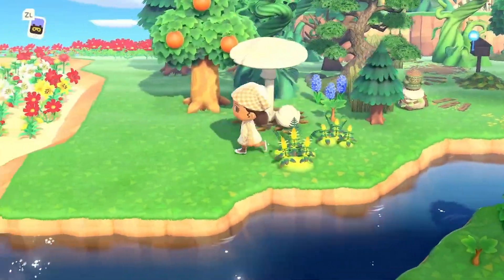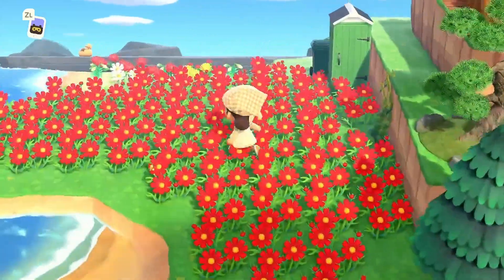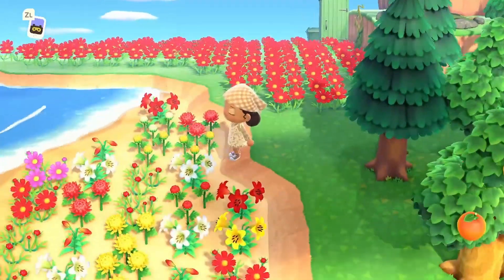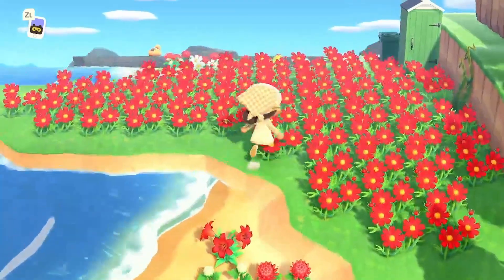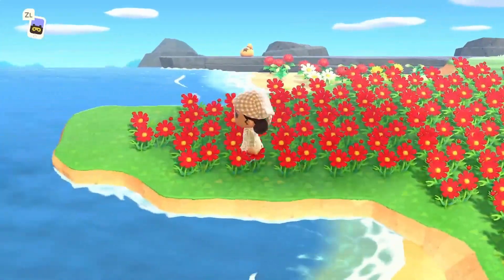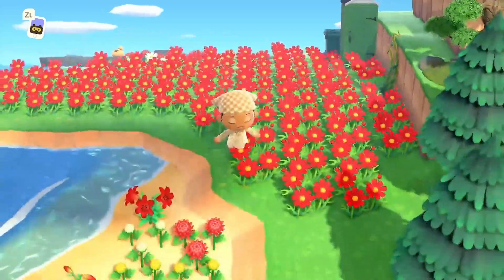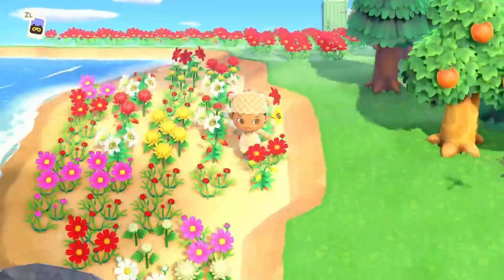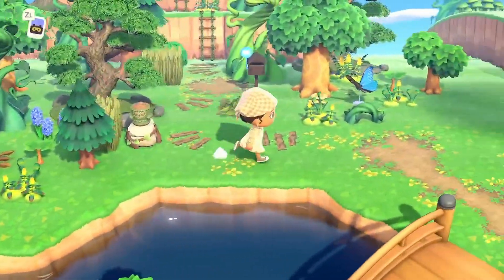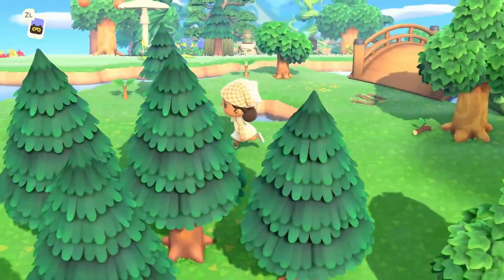So we're definitely going to fill it in with more trees and stuff. Here's my little beached flowers area that I really need to clean. And here's my peninsula, which I think is going to be maybe my yard. We'll put like a cute little seating area out here, something really fun, but beaches are hard for me. I don't know how I want to decorate my beaches — I definitely need to look into some inspiration for that.